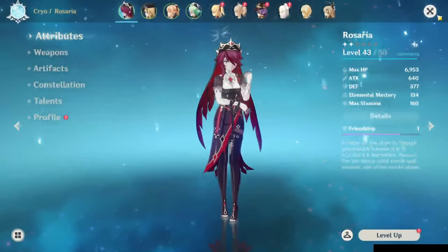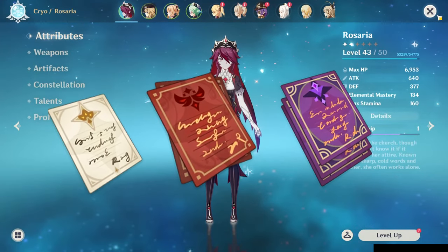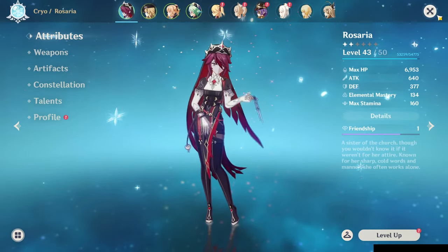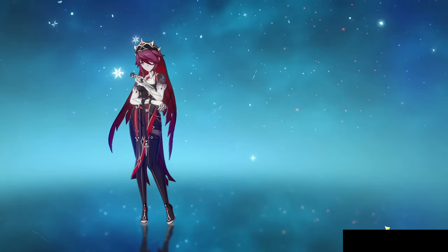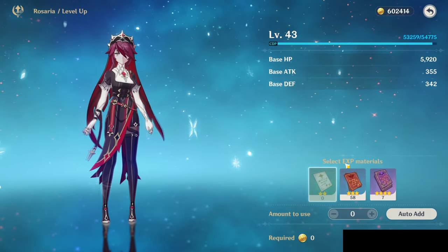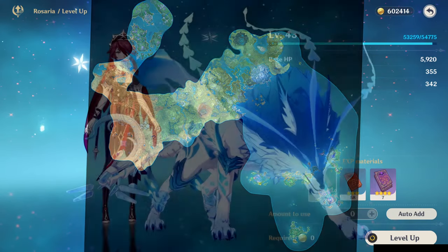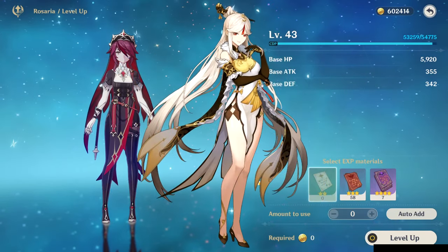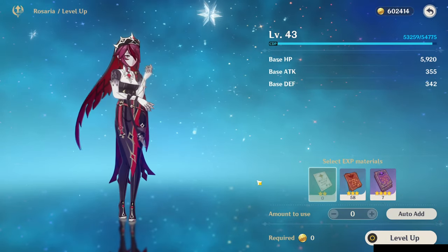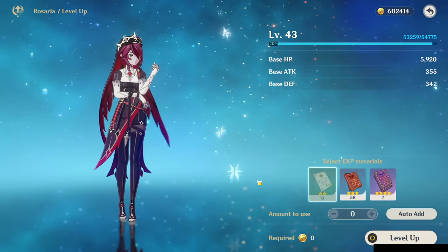Tip number five is using your wanderer's advice, adventure experience, and hero's wit instead of the character experience you get from around the world. Go to level up and then use your hero's wit, adventure experience, and wanderer's advice that you've gotten from different challenges — defeating a boss, doing storyline missions, or doing ley lines. I have a whole video on how to farm these on my channel.